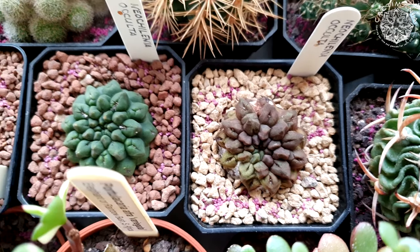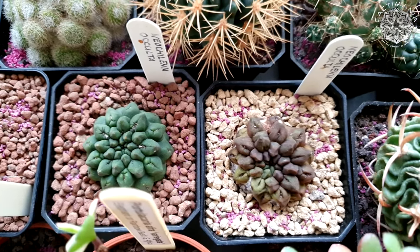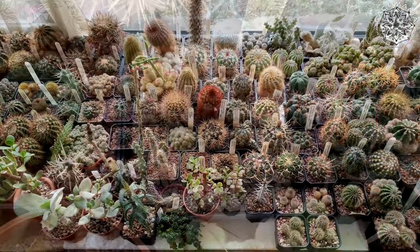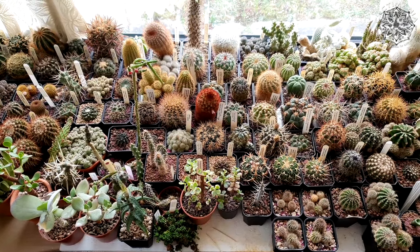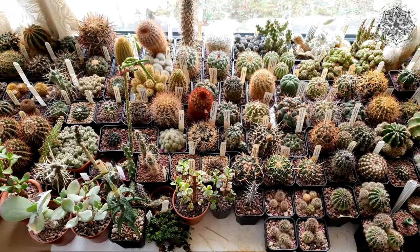Luckily the green one I got alongside it seems to be doing alright. Ereocactus can be tricky over the winter time — they like good airflow and ventilation and I have lost a few over the years. Anyway, I'll get these unpotted just to check if there are any signs of pests that have caused them to die. I don't think either of them are salvageable but you never know until you look.